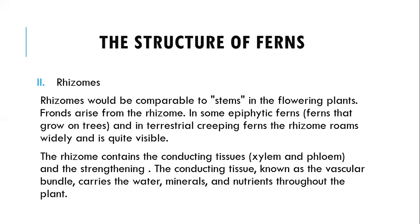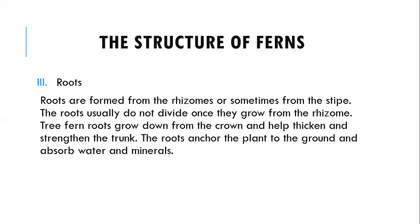In some epiphytic ferns — ferns that grow on trees — and in terrestrial creeping ferns, the rhizome grows widely and is quite visible. The rhizome contains the conductive tissues, which are the xylem and phloem, and strengthening tissue. The conducting tissue, known as the vascular bundles, carries water, minerals, and nutrients throughout the plant. The roots are formed from the rhizome or sometimes from the stipe.